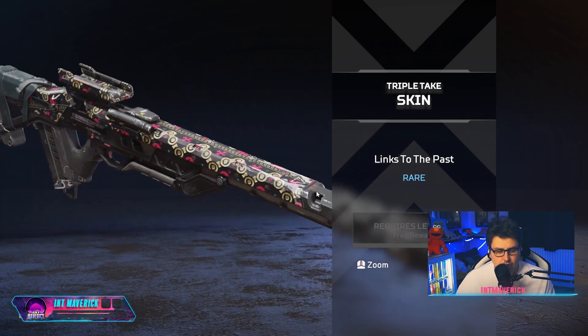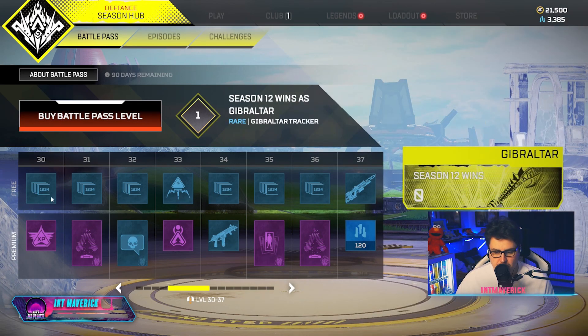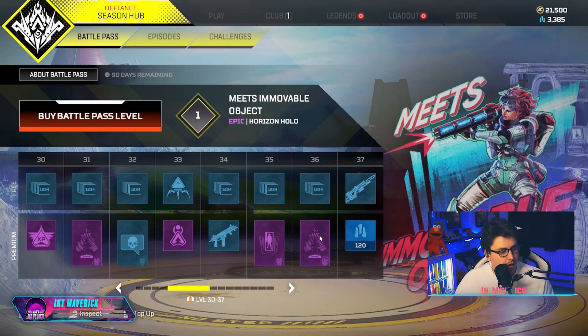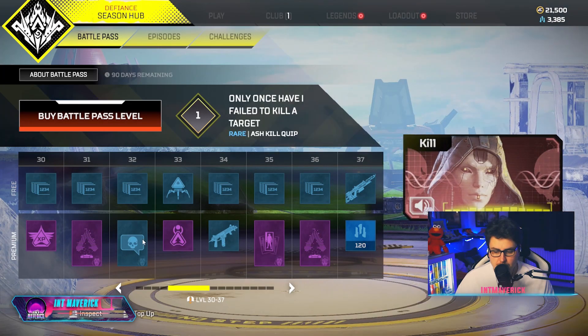Triple Take again — so this must be the generic skin across all the guns this season. There's 'Unstoppable Force' and then another one called 'Meets Immovable Object' — they look the same, so when you're playing as a duo you can match them, which I think is really cool.